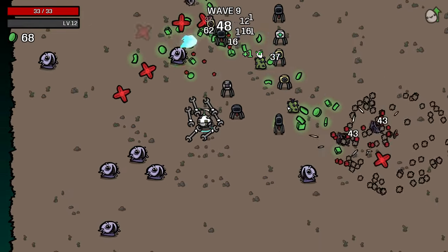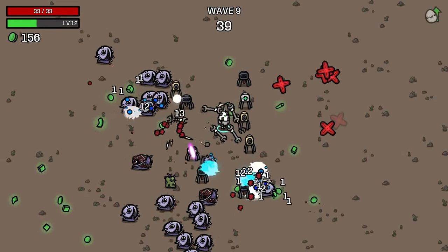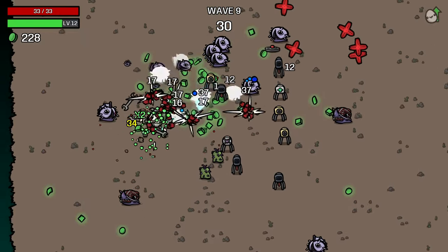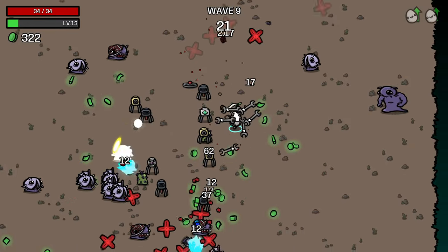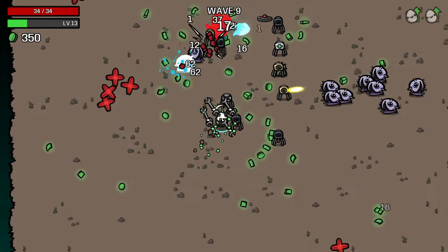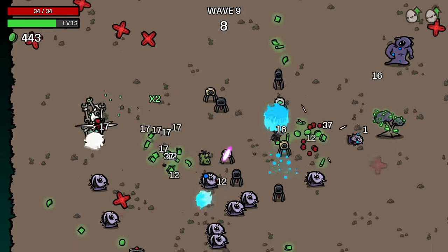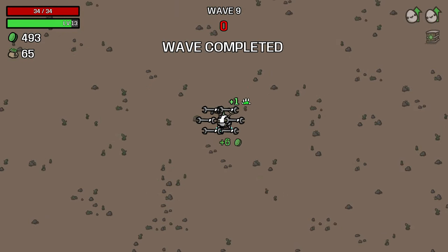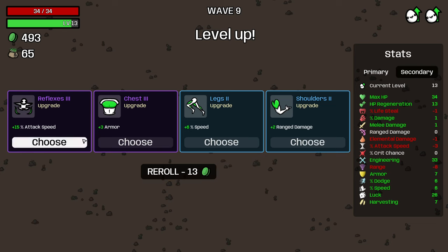Now we have one of these laser turrets. Everything is just dying in seconds because we have so much Engineering. But of course the real danger comes when we start getting elites. Engineering builds typically struggle a lot with elites because your damage is spread out over the whole field. The Engineer in particular has less trouble with elites because you can try to pull them into your field of turrets. However, some elites dodge around the outside of the field or run away from you, and it's much harder to clear that type of elite. Taking the 40% XP gain is really good — minus two lifesteal we don't care about at all.